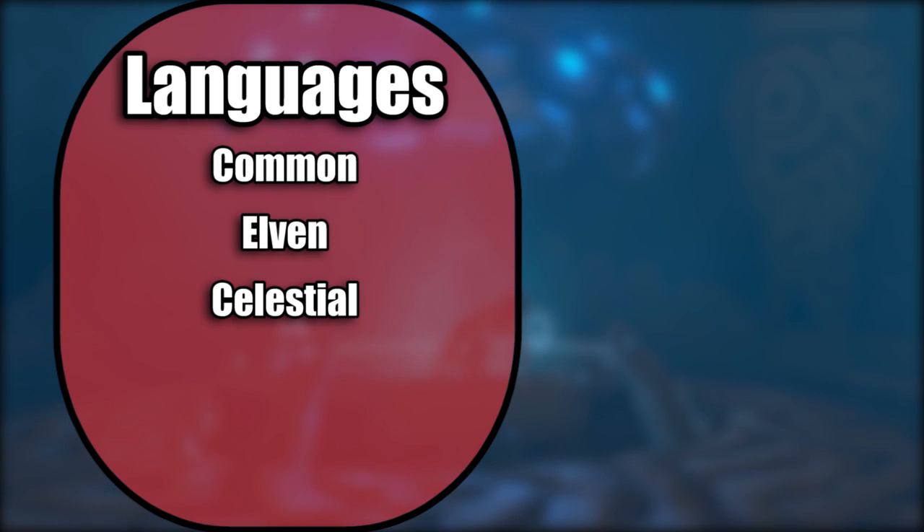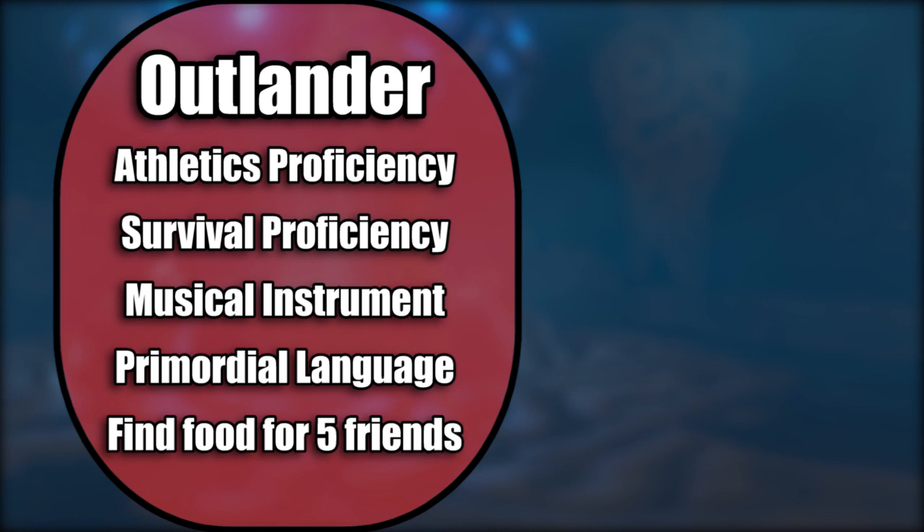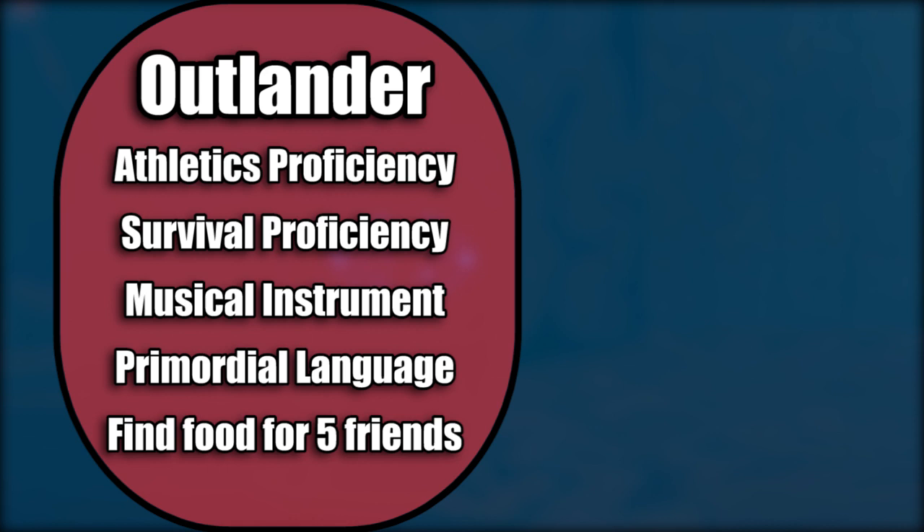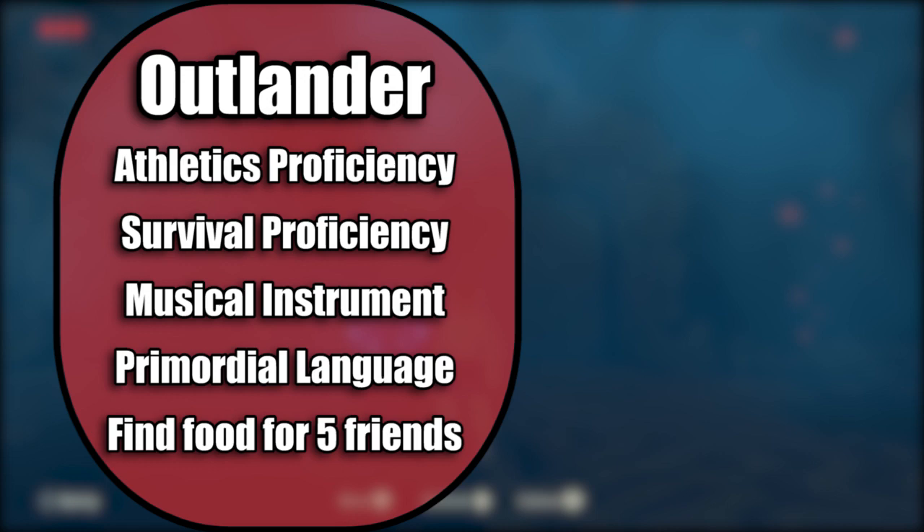Take the Outlander background. It gives proficiency with Athletics and Survival so you can climb up a mountain and then find something to restore your energy at the top. You also gain proficiency with a musical instrument — I'm going with an Ocarina. Another language: I'd go with Primordial, which allows you to understand Gorons and Zora if they're speaking Terran and Aquan respectively. Your background ability also lets you find food for up to 5 people per day and remember your way around without a map.